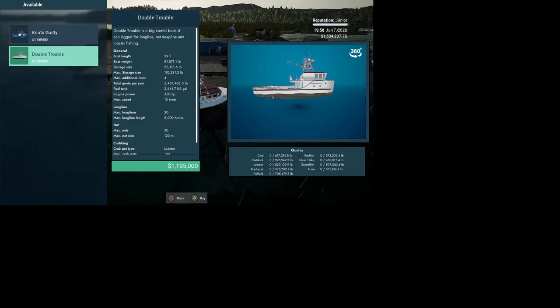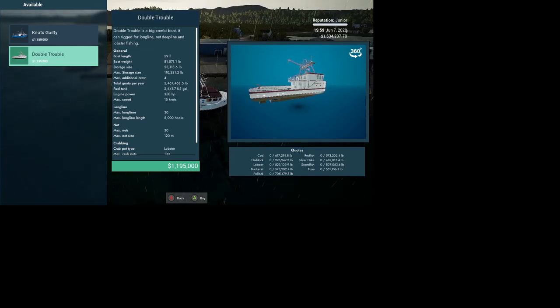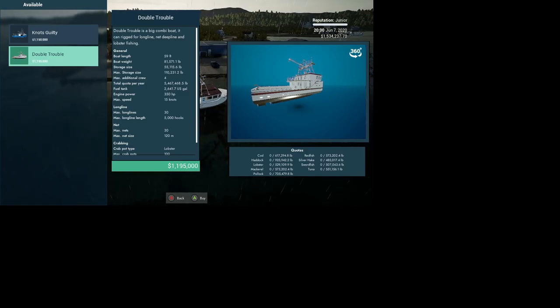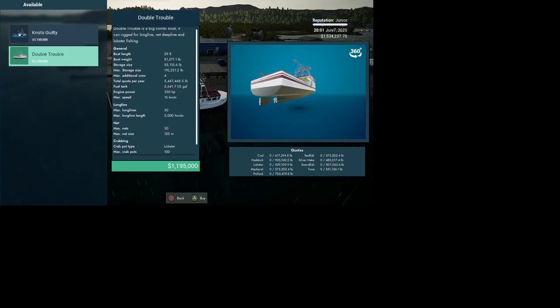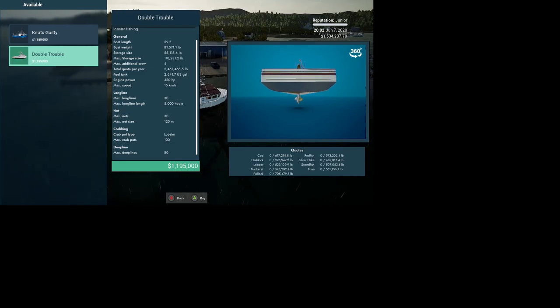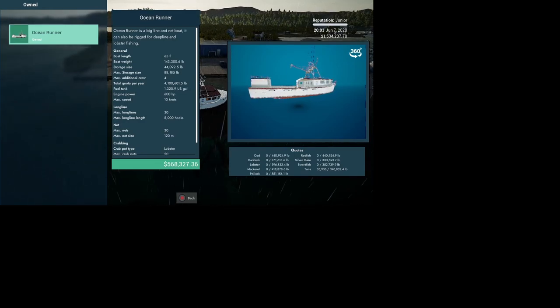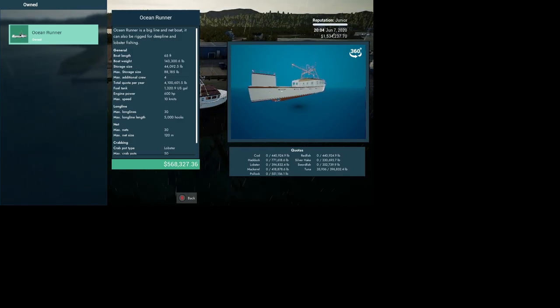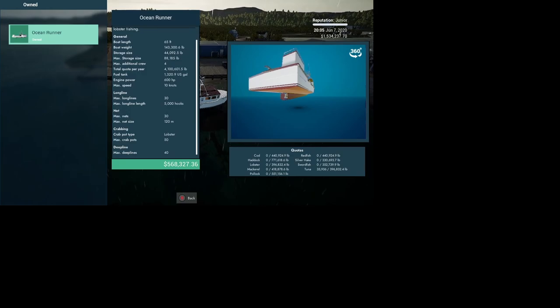And there she is right there. The max weight is 110,000 pounds, it has a 350 horsepower motor and does 15 knots. You can haul 35,000 hook lines, 30 nets at 120 millimeter, and 80 depth lines. Now the Ocean Runner maxes out at 88,000 pounds, is a little bigger and longer, but only does 10 knots — 30, 30, 50, and 40 for depth line capacity.